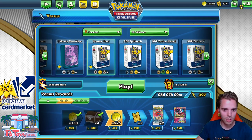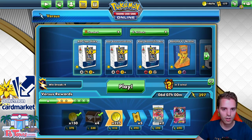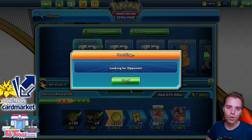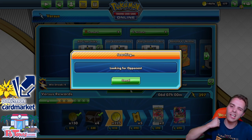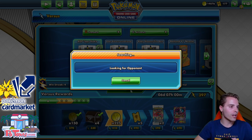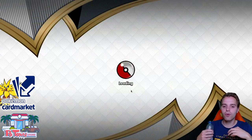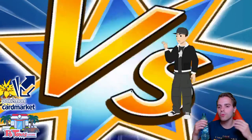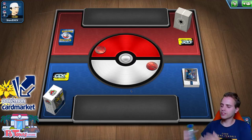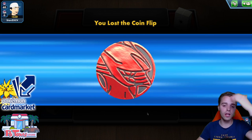Tapu Koko does max 200 damage for only three energies, or only one energy if you rely on Tapu Koko Prism Star as well as Thunder Mountain. If you are excited for this video be sure to hit the like button and let's get the show on the road with Tapu Koko featuring ADP. ADP saw a huge decline in play in the latest tournaments because people grabbed Zacian, but we'll see what it does. We lost the coin flip — doesn't matter.